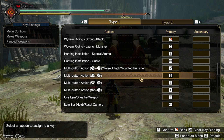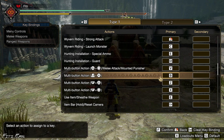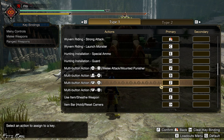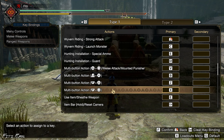The Multi-Button Actions are really important. The first one is just a dodge roll, the second is a special attack, and the third is the Fanning Maneuver. Let me demonstrate so you can see it easily.